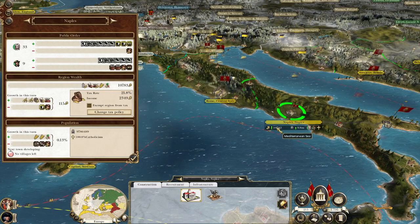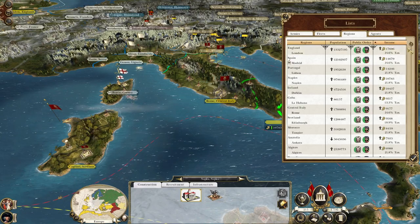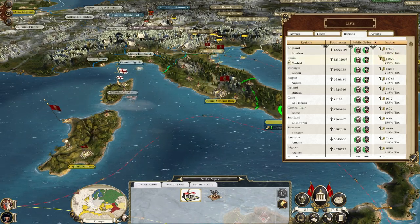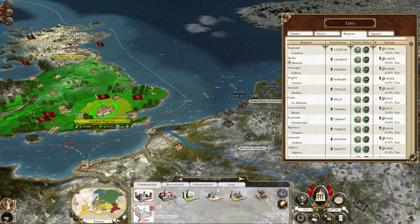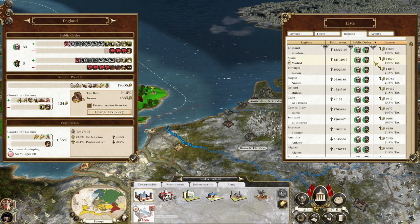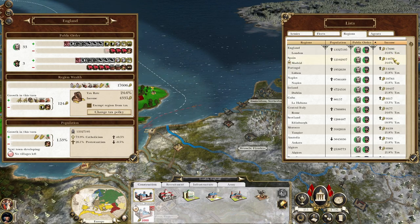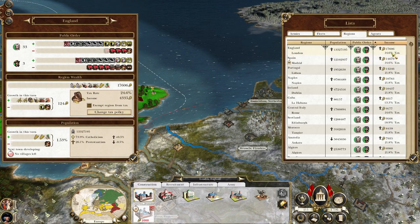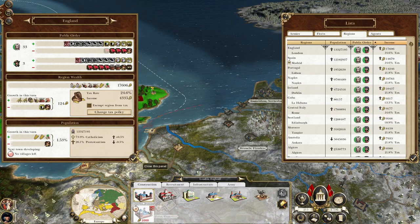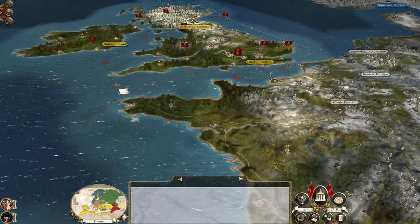Naples is up to nearly 11,000. Let's check my regions - 17,606 is the region figure. It doesn't show you the tax income directly, but there was a time when Madrid was more taxed than London, so the tax rate meant Madrid was actually earning me more money. But everywhere's starting to get some lovely wealth growth. But don't have anything to do at the moment, so let's hit end turn.